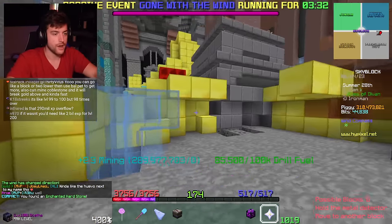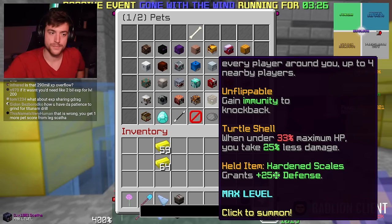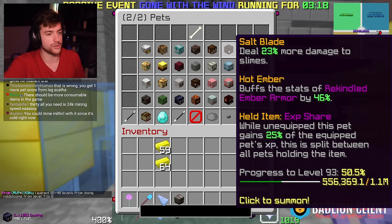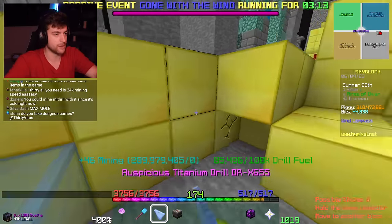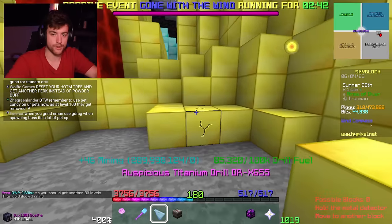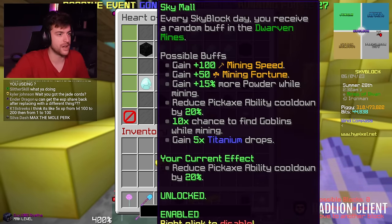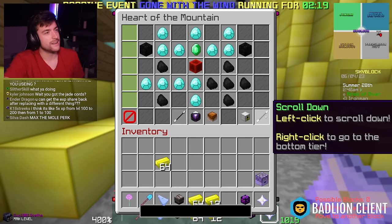Turtle pet used to have an exp share but it no longer does because it's level 100 legendary and I put Hard and Scales on it for defense. So I put exp share instead on Magma Cube, which is already level 92 - all that XP came from exp share during divan mining. Chat is pointing out I should reset my heart of the mountain tree and get another perk instead of powder buff, and I also don't need sky mall because that was patched out of the game.